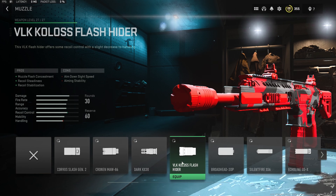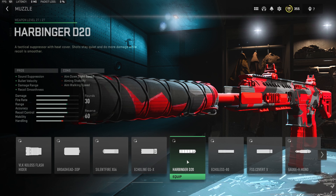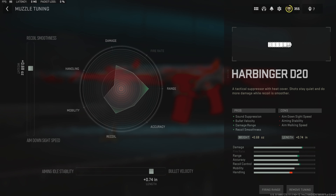Next we want to throw in a muzzle, and I always like to use the Harbinger D20. This is going to give us a massive boost to recoil smoothness, damage range, and bullet velocity. It will come at the cost of some aim down sight speed, but with the right tuning and attachments it'll still have great ADS time. For the tuning we want to go to 0.68 for recoil smoothness and plus 0.74 for bullet velocity — make sure to use these exact numbers because they give better stats than maxing them out.